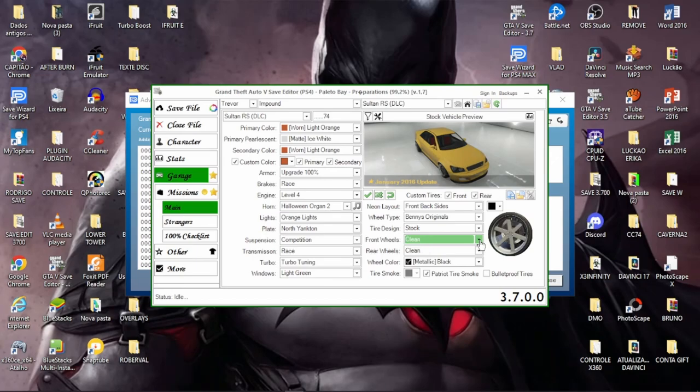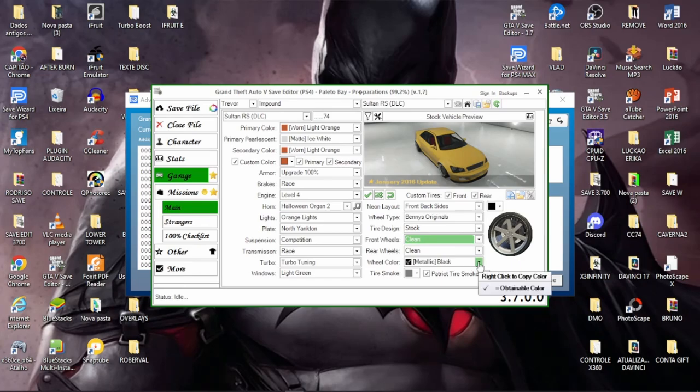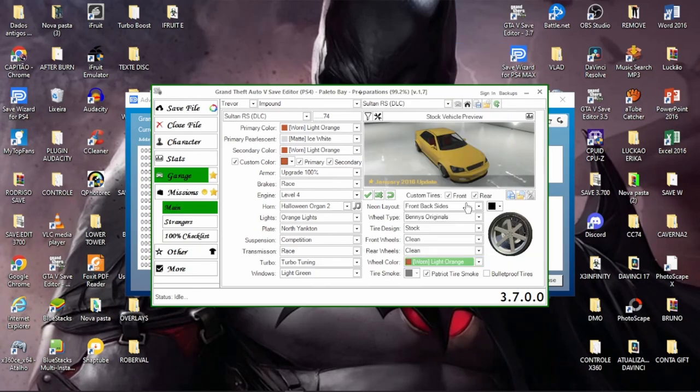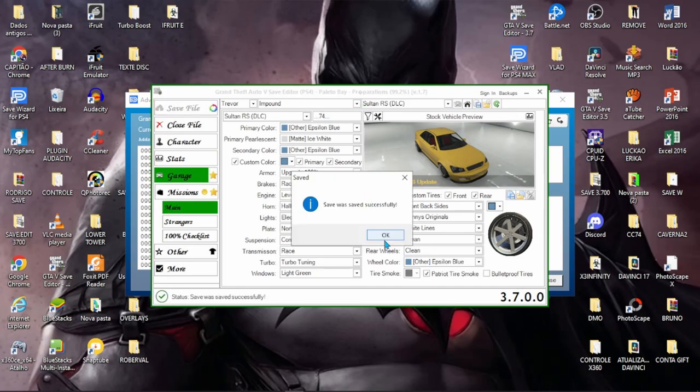Vou colocar a faixa aqui e a cor de uma vez — laranja também, Warn Orange 2, ou Light Orange. Tanto faz. Aqui já está pronto os veículos que vão para a garagem. Vamos salvar aqui, dá um Save File. Só conferindo — está tudo ok. Colocar a luz de neon aqui. Vamos salvar: Save File. Está pronto, faz um Save, confirma, fecha.